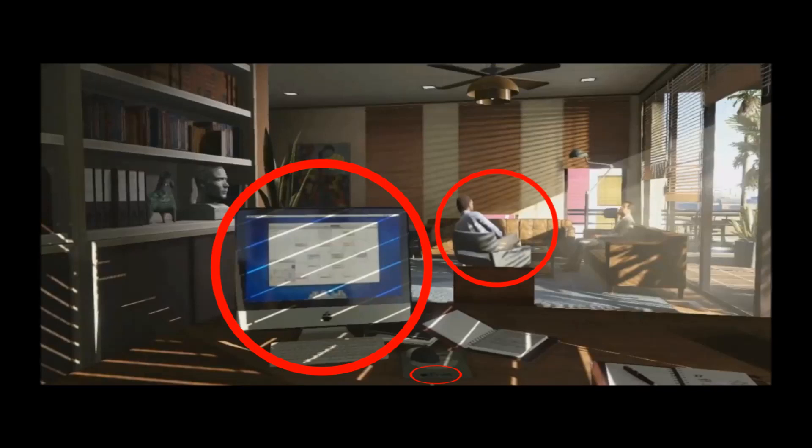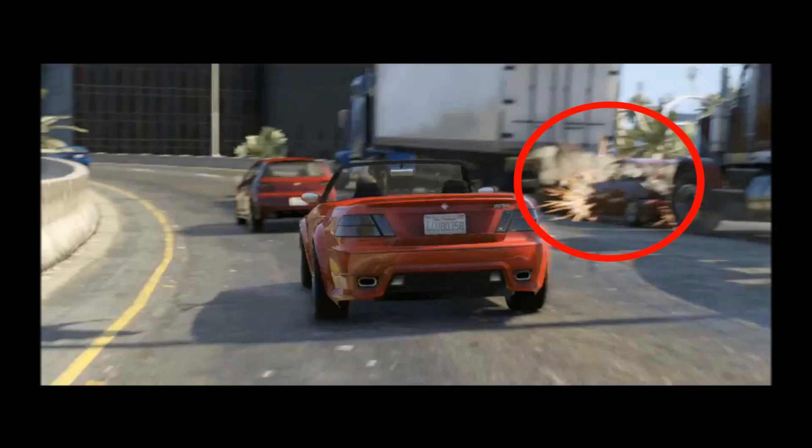We see Michael again, talking to his therapist. The computer is a parody of the iMac — the mousepad reads 'iFruit' and the logo is a bowl full of fruit. This is obviously a reference to Apple. Here we also see the improved vehicle physics, as a car is crushed between two trucks. These new physics look stunning.